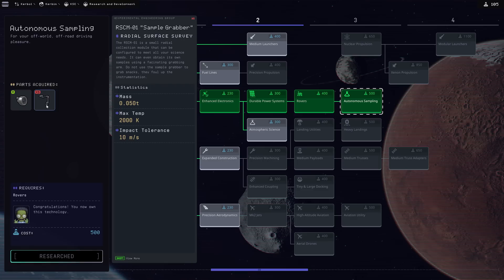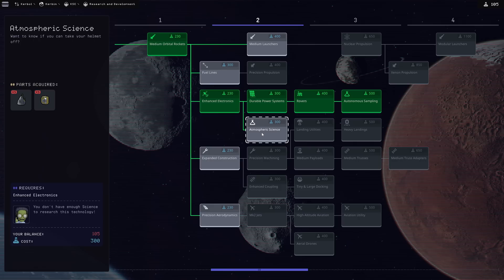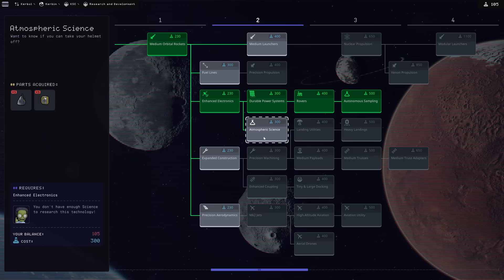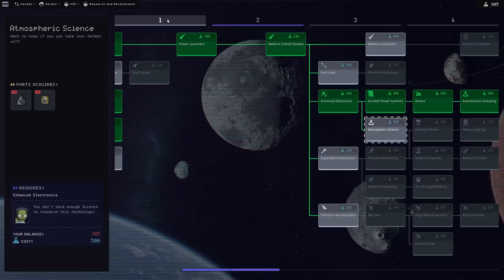We're going to tab number two, medium orbital rockets, then down to enhanced electronics, durable power systems, rovers, and finally autonomous sampling for 500. The reason for beelining this is it gives us a new science experiment called the sample grabber and I want to find out how that works. I did skip past atmospheric science — it's only useful on bodies that have atmosphere.